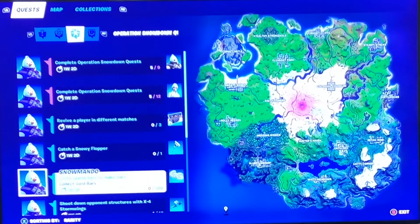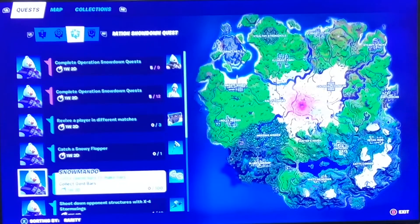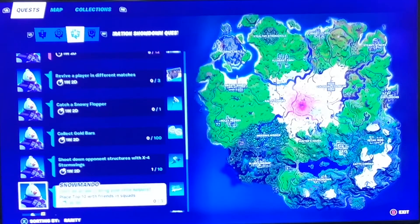Collect gold bars — this doesn't really require much explaining. We're about three to four weeks into this season, so you guys should know how to collect gold bars. For more tips, I'll put the link to the Best Card Quest number three video in the description — there I told you how to collect gold bars: destroy couches, chairs, and especially beds, complete bounties, and eliminate players. In this challenge you only have to collect 100, so it should be really simple.